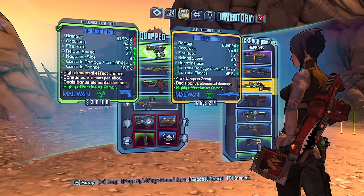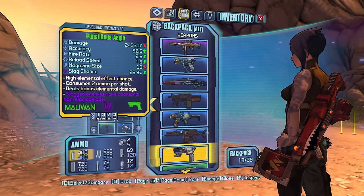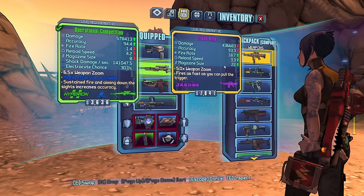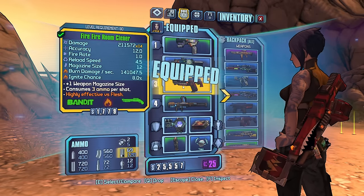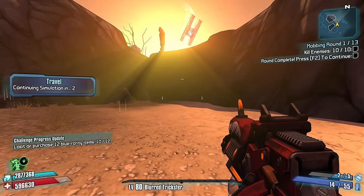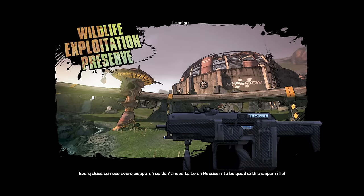Corrosive damage option. We also got a slag pistol — slag pistol slot one. Corrosive damage option: SMG slot two, fire damage slot three, launcher slot four. Let's get out. Elemental matching is so, so huge, especially in the early game.